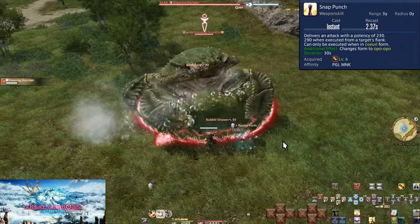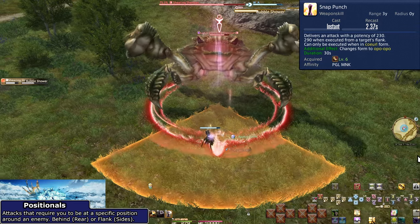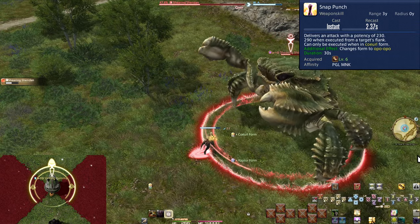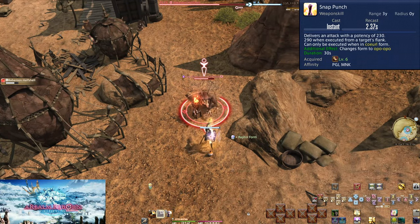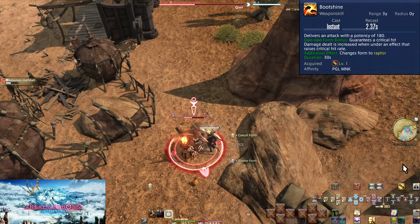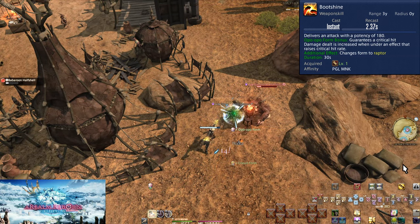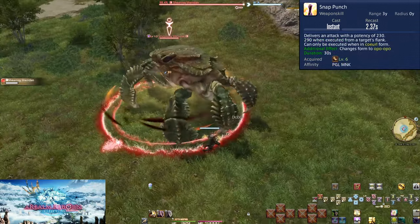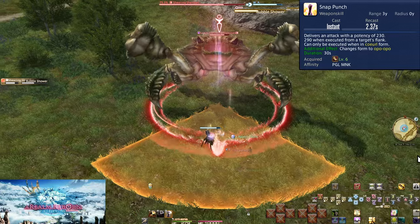Level 6: Snap Punch. This can only be used when in Curl form, granted from True Strike. It does 230 potency of damage unless you attack from the flank or sides of the enemy, where it does 290 potency. This is one of two positionals for Monk. Always try to aim for the flanks for Snap Punch. When solo, don't bother trying for positionals unless the enemy stops to cast something. Snap Punch has the additional effect of changing you to Opo-Opo form, returning us back to Boot Shine. When in Opo-Opo form, Boot Shine has a bonus effect of a guaranteed critical hit — at least a 40% damage increase, guaranteed rather than luck-based. Now we have a full string of attacks that constantly loop because of forms, one infinite-length combo in essence.